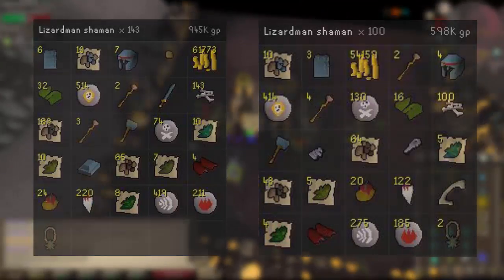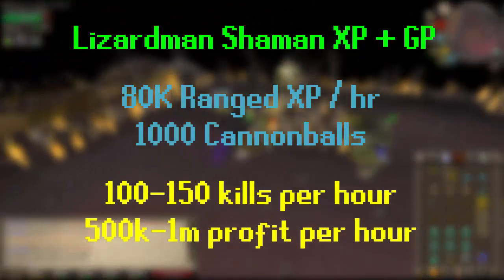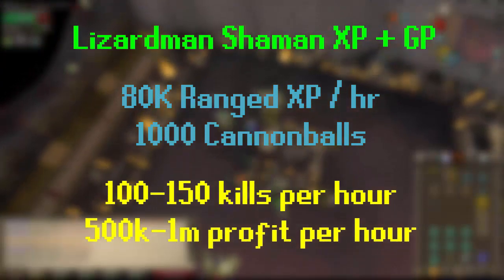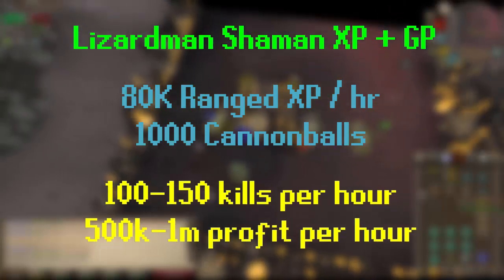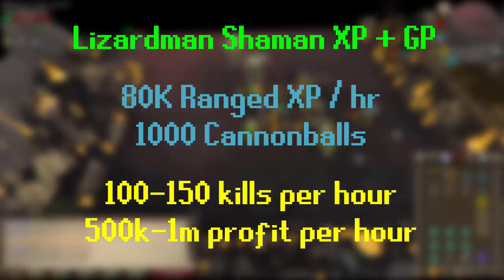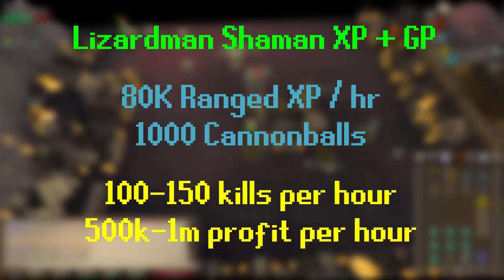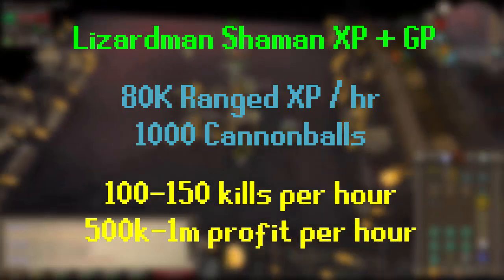Not too bad to kill for just general loot, especially if you're on slayer task — no need to skip it. In terms of XP rates, it's about 1,000 cannon balls an hour and you'd get 100 to 150 kills. In a single-combat area it's usually about 100 to 120 depending on how quick you are and if you're on task. If you're not on task the kills will be slower without the slayer helm. Range XP is pretty good — about 80k range XP per hour, plus some extra XP from the cannon balls. Profit-wise, between 500k and 1 mil, probably averaging about 800k overall. Even if you don't get the hammer, they're not too bad to kill for supplies and money on an iron man too.